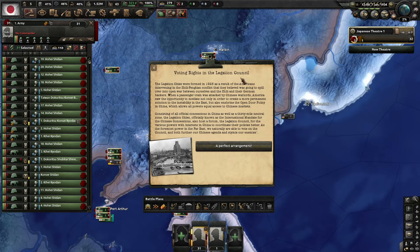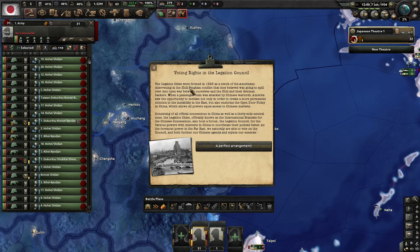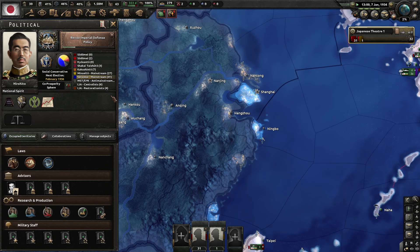The assassination of Alexander Kerensky — voting rights in the Legation Council. The Legation Council was formed in 1928 as a result of America's intervention in the Zhili-Fengtian conflict. America mediated to create stability in the East and apply the Open Door Policy in China, giving all powers equal access to Chinese markets. The Legation City is officially known as the International Mandate for the Chinese Concessions. As the foremost power in the Far East, we can vote on the council. We gain plus 25 political power.